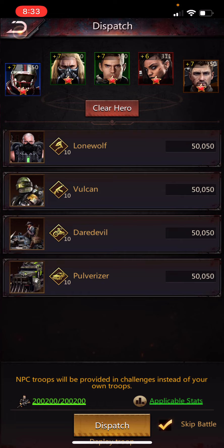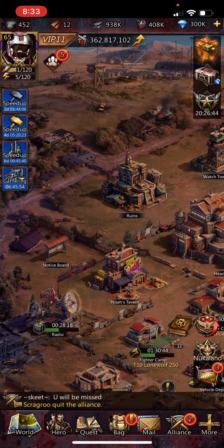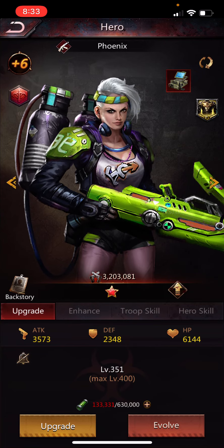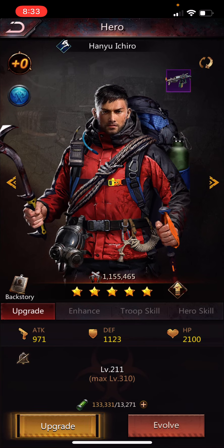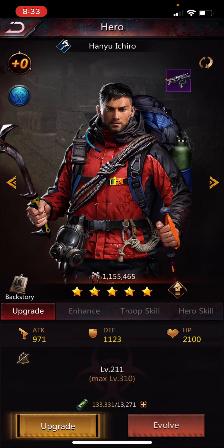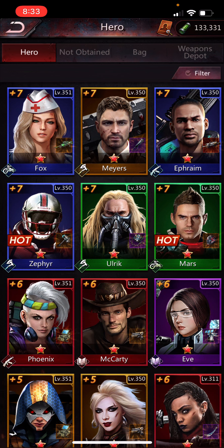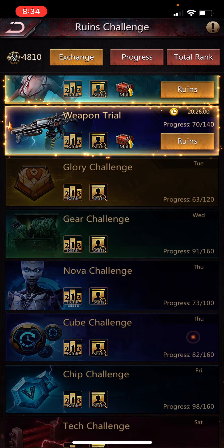For weapons in ruins, I leave the Radar on Phoenix because it's really high rarity and stronger than the Incinerator I have for her. If I'm doing an event where I need my shooter march, I'll switch the Incinerator onto Phoenix for extra shooter stats. Otherwise I leave the Radar on for arena purposes. Make sure to switch your weapons to the hero-specific appropriate weapon before doing the ruins tower because it'll benefit you.